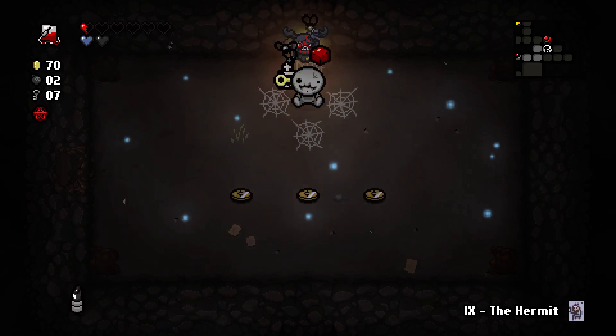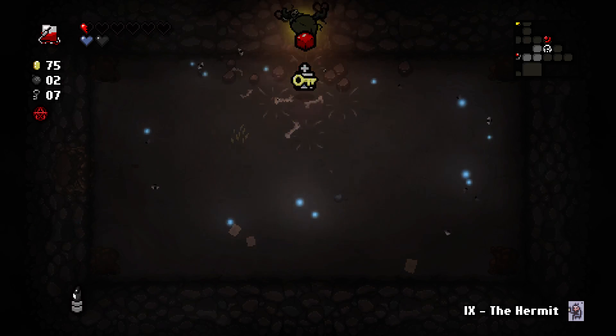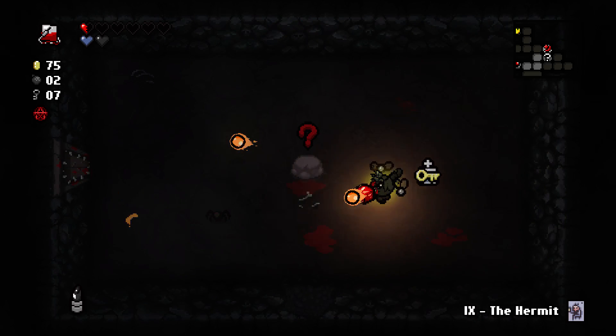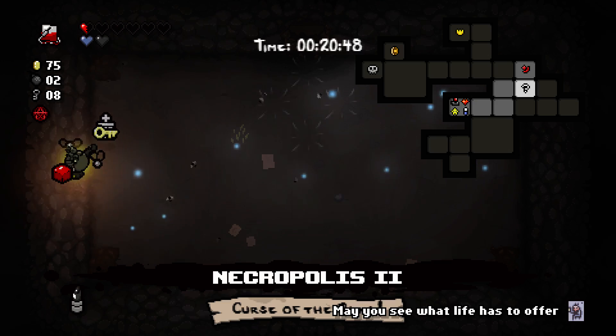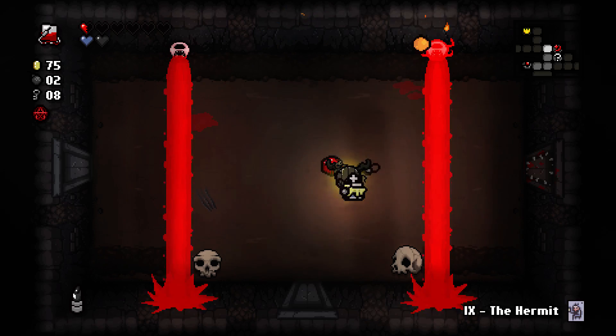Got my bomb back. I'm going to bomb into the curse room instead of walking in the painful way. This could be Gimpy. It's usually Gimpy but I'm okay with Gimpy. Gimpy's good — every time I get hit there's a chance I drop a soul heart or black heart.